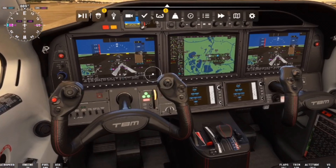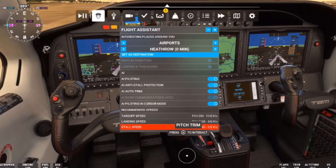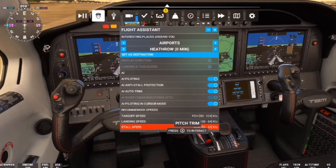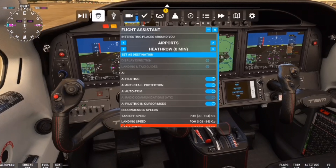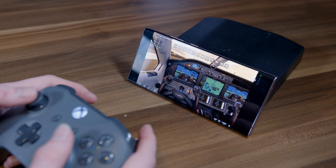Here I can toggle the flight assistant, so I'm going to set everything to auto for now and hopefully I can at least figure out how to take off by myself. Oh wait — I'm already taking off! Okay, so that's like proper AI mode.